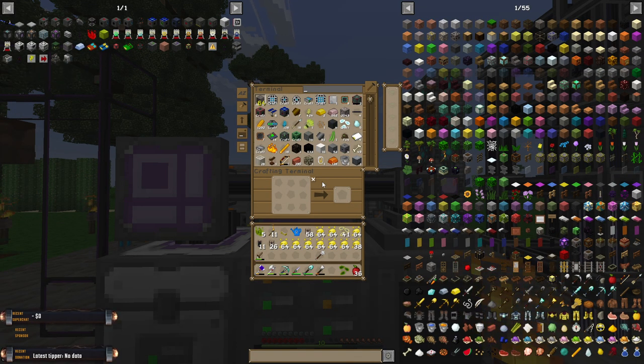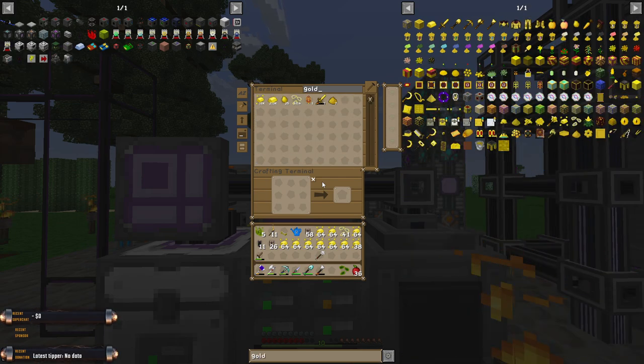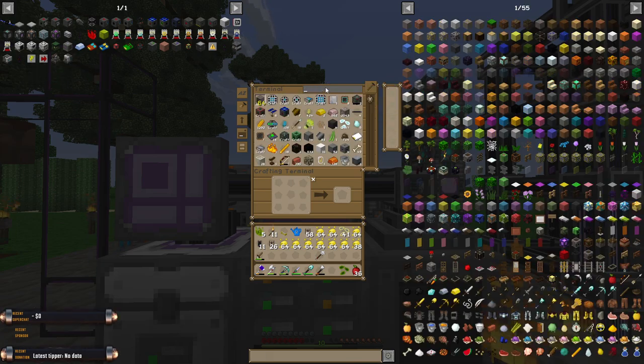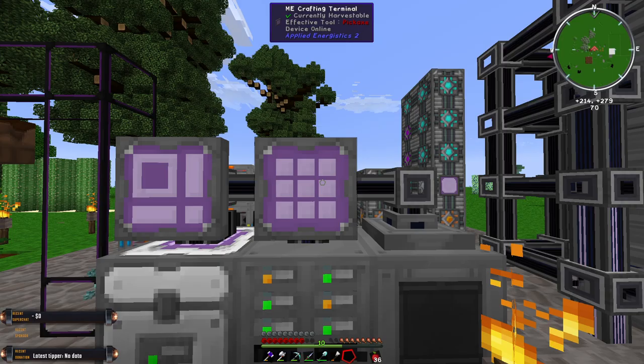I did burn through all of the gold essence earlier today. This is about two or three hours worth of passive sitting. We're at 200,000 gold. If we look at diamonds, this is one day of setup here and I have processed this multiple times. We are making resources quite effectively.